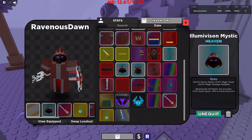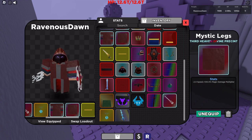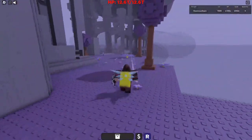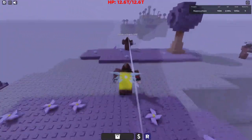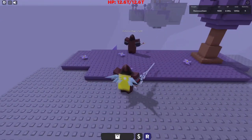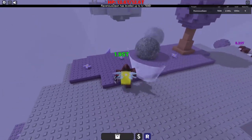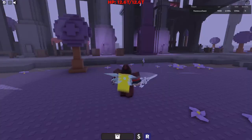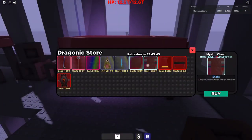Starting with the hardest pieces of equipment to get: the Illumivision Mystic, the Mystic Chest, and Mystic Legs. To get those, you need to come to the Rebirth 8 place and kill the Illuminous Mage until you get his drops. Alternatively, you can get the Mystic Chest and Mystic Legs from the Shopkeeper in Rebirth 8.